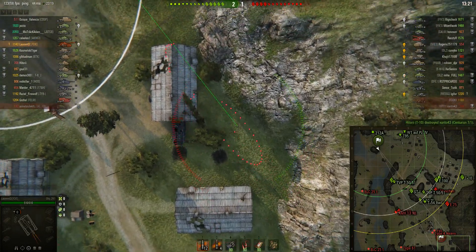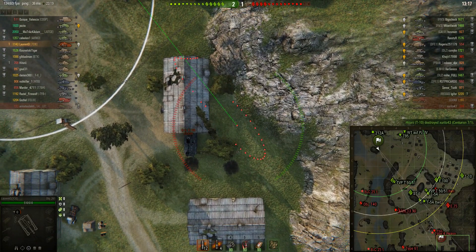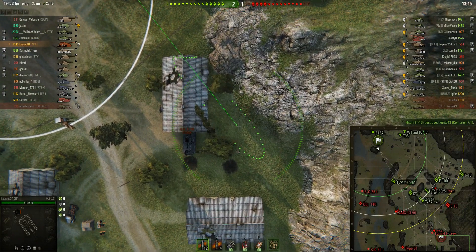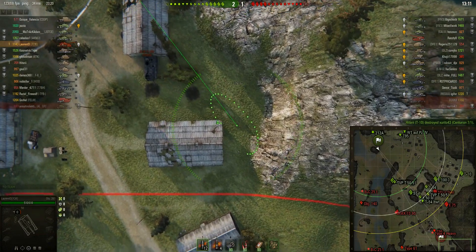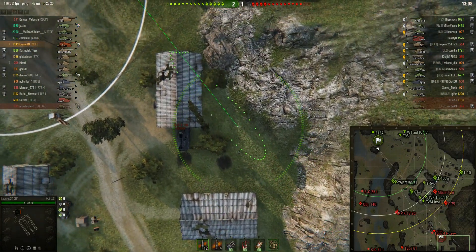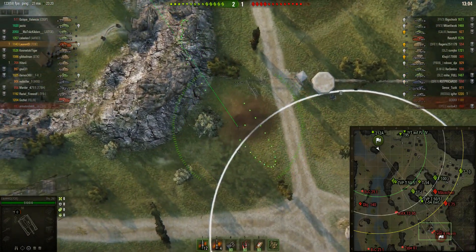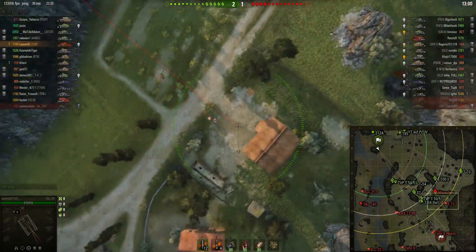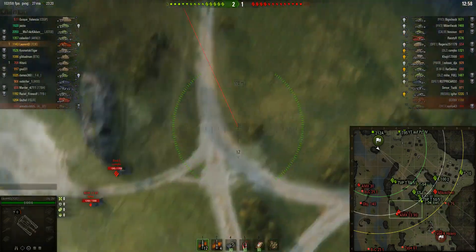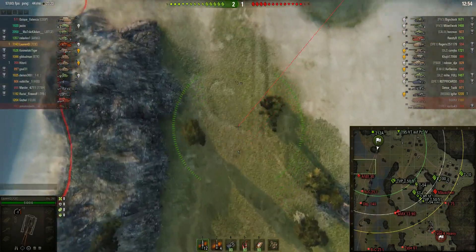Now it's more likely the enemy artillery has moved back. He's actually a little further back — it's a T92 that he's looking for. The T92 has probably moved further back from where he was because he likely saw the GW100 go down and doesn't want to remain in that area. He wouldn't have moved forward because he knows the T-54 lightweight is looking over the edge of the cliff, so he'll want to hide at the back.